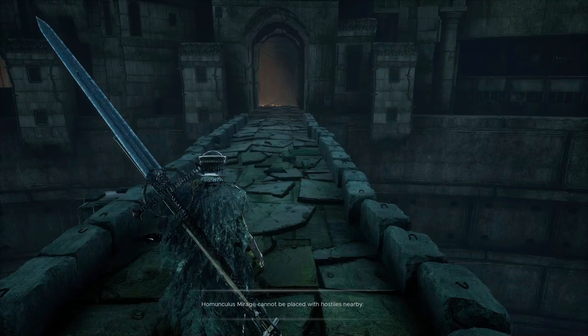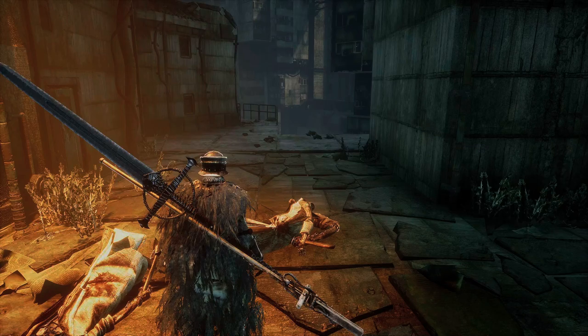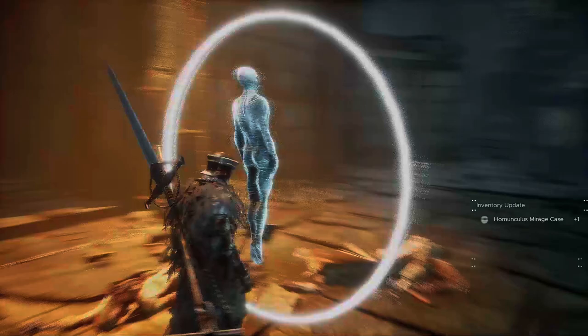It's detecting hostiles nearby - give me a sec. Okay, so we took care of the hostiles, we're sitting on top of their corpses. I'm holding the button, and now I place the homunculus and I receive the homunculus mirage gaze.